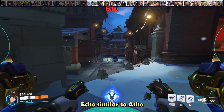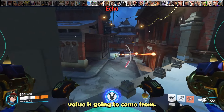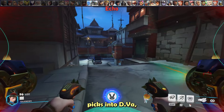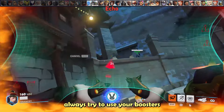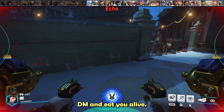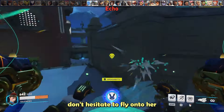Treat Echo similar to Ashe and eat as many stickies as possible, as that's where a lot of her value comes from. She's sneakily one of the best DPS picks into D.Va, so always know where she's at — she can burst you down with stickies to the back comboed with her beam. If you get below half health, use your boosters to create space, as her beam goes through defense matrix. And if she's close and messes up her flight ability, don't hesitate to fly onto her and blow her up.